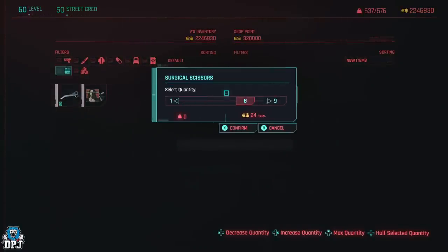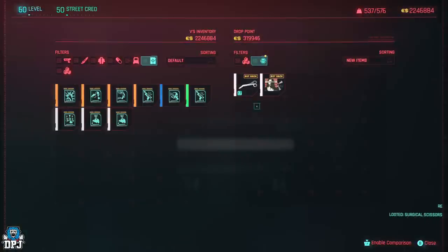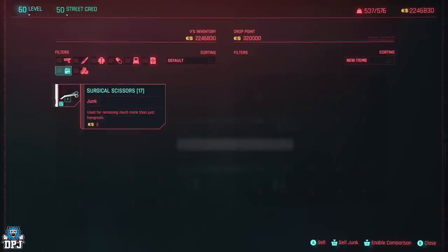You can now let go of the sell junk button. From here, sell all but one of the junk — scroll to the very end and sell all but keep one for yourself, then click sell. Another tab will pop up; sell again. You will now notice that the stack you just sold to that drop point has duplicated. From here, buy that stack back.